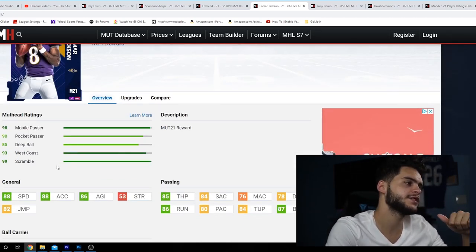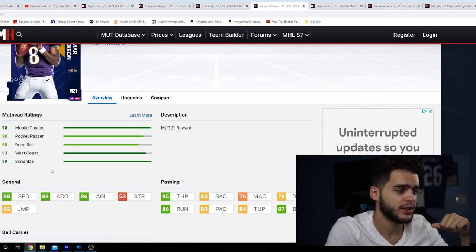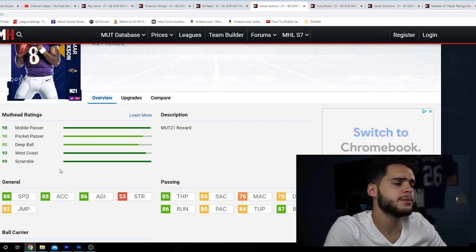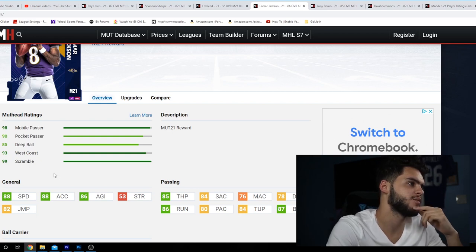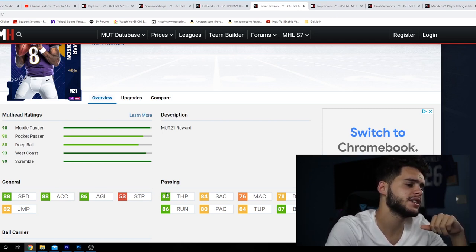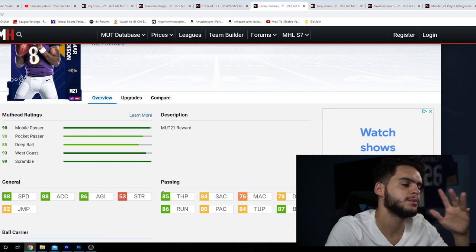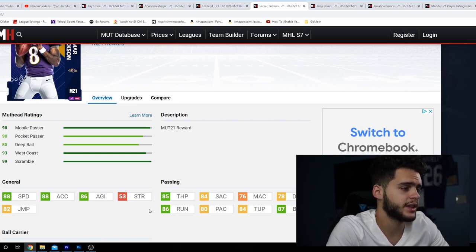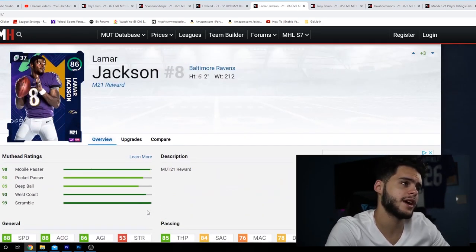Lamar's stats: 88 speed, powered up 89 speed — he's going to break the game. 88 acceleration, 86 agility, 82 jumping, 85 throw power. With Lamar you're going to play like real life — running the ball, taking your scrambles, passing when you need to. 85 throw power is perfect for that style. 84 short accuracy, 76 medium accuracy is a little low, 78 deep accuracy, 86 throw on the run, 80 play action, 84 throw under pressure, 87 break sack. Lamar is a complete dual-threat QB — 89 speed is four to six points faster than most running backs day one.